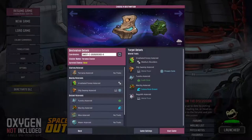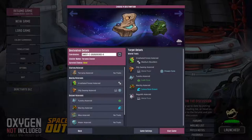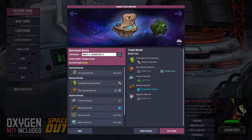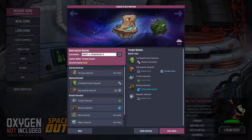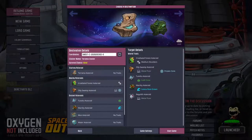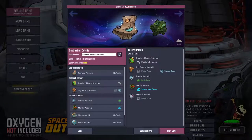Moving over to the Spaced Out DLC, if you choose a spaced out sized map, then there are eight distinct maps, but again this can be reduced to three different types and the Moonlit scenario. I should note that what changes in these scenarios are the inner planetoids within the cluster. Every map, even the classic ones, has the same six outer planetoids: the Tundra, Marshy, Superconductive, Moo, Water, and Regolith planetoids.